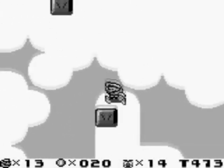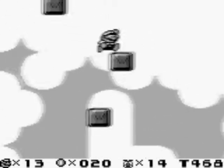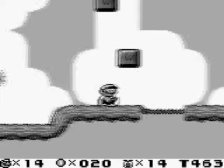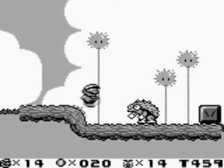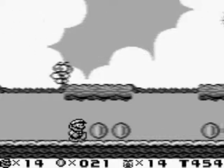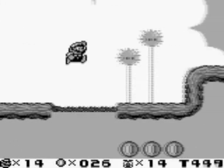Yeah, I found a secret — look at that, a one-up! I didn't even know that was there. It's easy to get a lot of lives here. If you have a star and you hit four enemies, you can get constant one-up after one-up if you just keep running into enemies with the star.